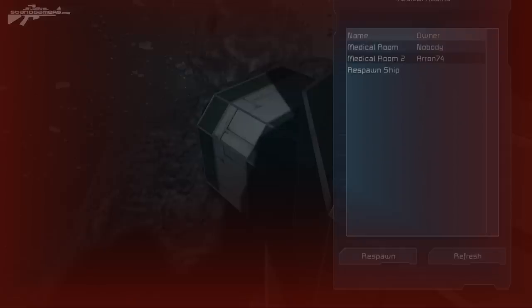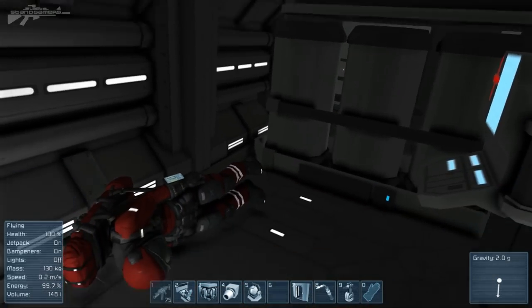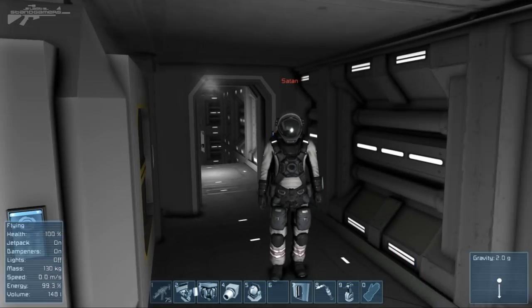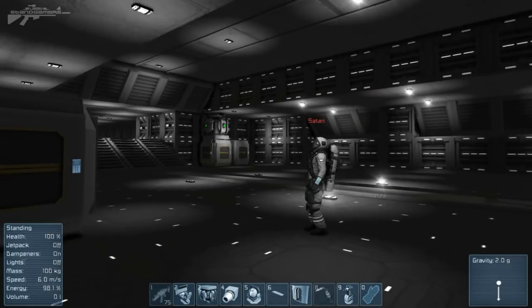As you can see it's gone red. Now we've popped back into place and we are alive — there's our corpse, we could re-loot it. And that is pretty much it on the faction respawn.